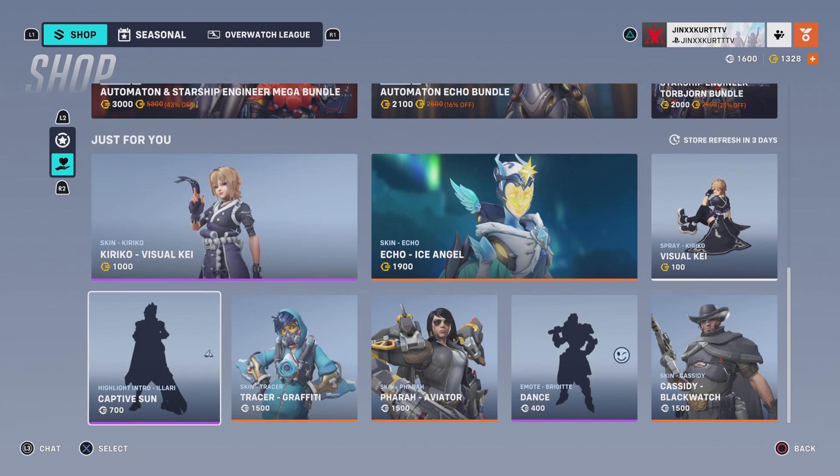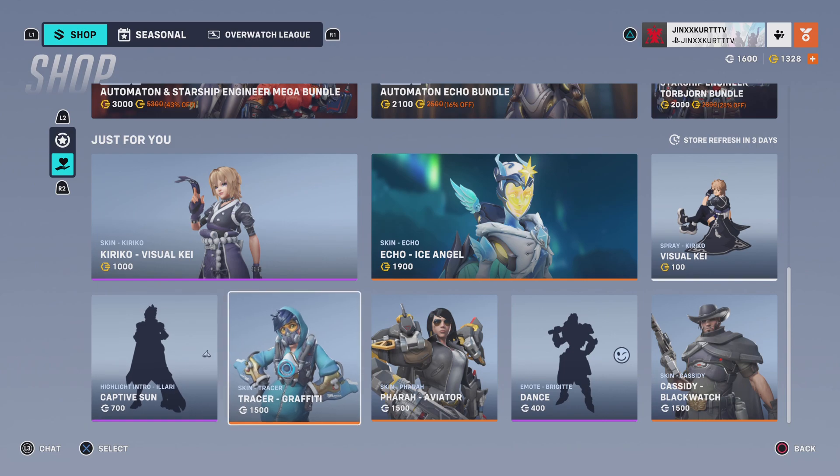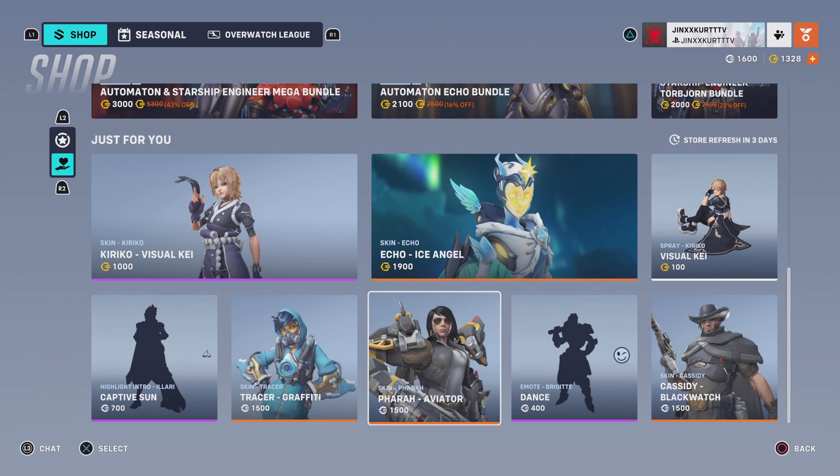In my little credit shop, I have the Captive Sun Ilari Highlight Intro, which is 700 credits, the Tracer Graffiti skin, which is worth 1500 credits, and the Pharah Aviator skin, which is priced at 1500 credits.